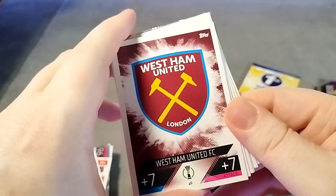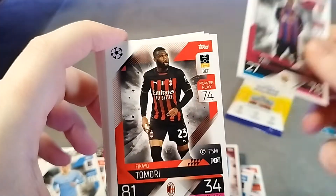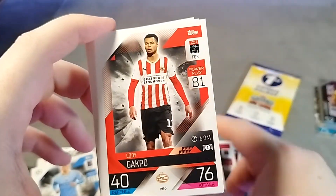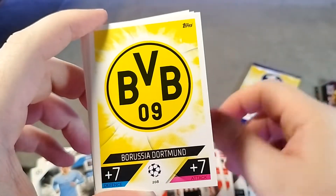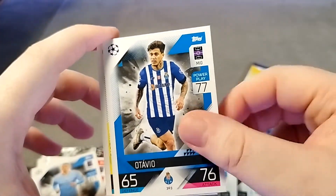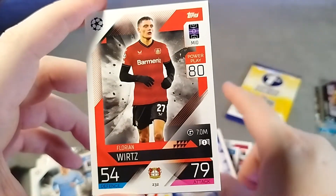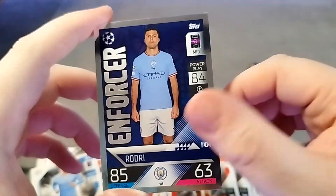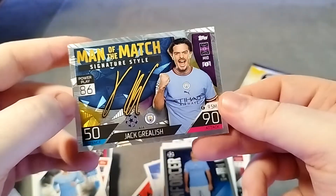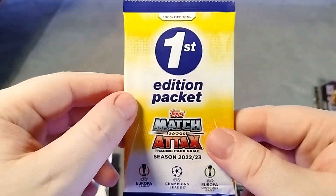Let's open this one up. We have the West Ham badge, Ansu Fati, Tamori, Gakpo, Borussia Dortmund badge. We've got De Bruyne, Otavio again, Gaspar, Real Madrid, Wurtz, and Enforcer Rodri, and another Jack Grealish Man of the Match signature.